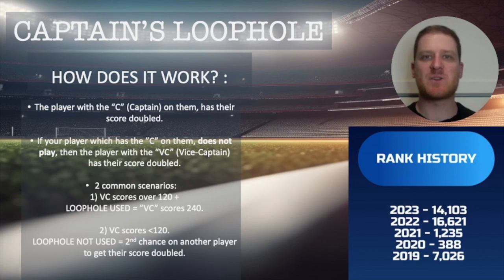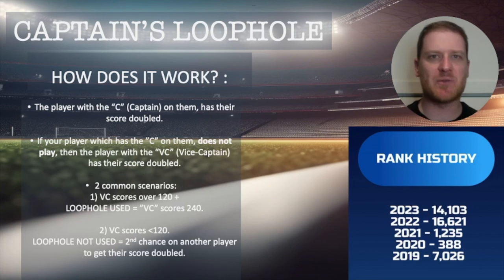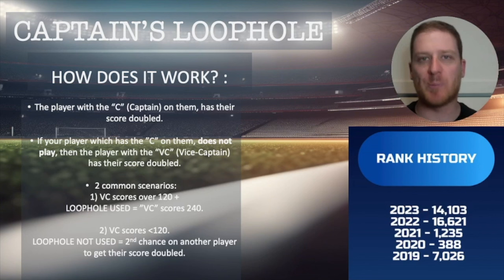The first scenario: your vice captain plays earlier in the round and scores 120 — that's usually the threshold we go with. They score really well, and you want to get that score doubled. You don't want to risk it on a player who's playing on Sunday afternoon, just in case they get injured, there's a role change, they get concussed, etc. So you want to lock it in early to try and get some ground over your opponents. That's when you use the captain's loophole, and your vice captain's score is then doubled — 120 times 2 gives us 240.